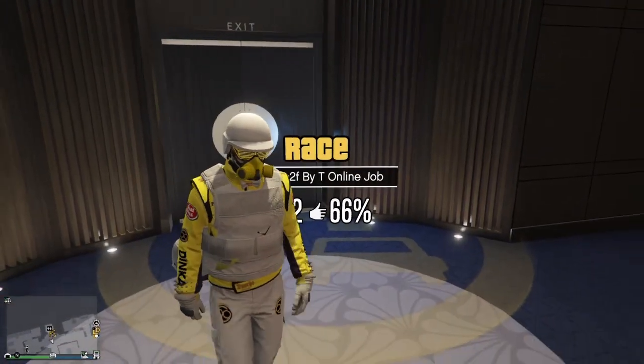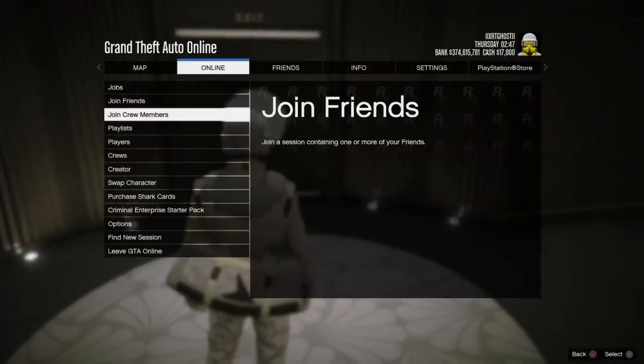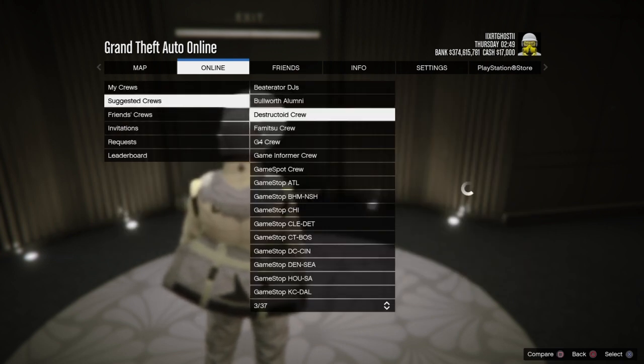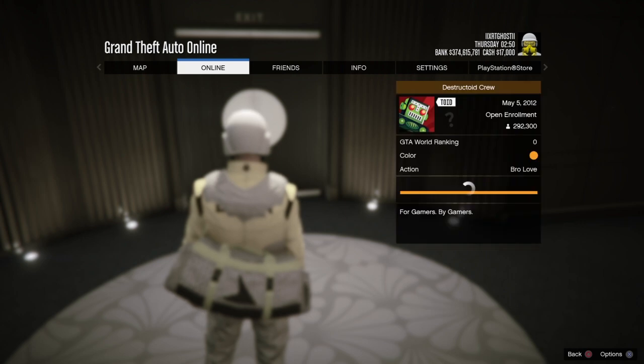If the job doesn't pop up, restart your application. If it still doesn't pop up, go to your hide options and turn them all on to show.